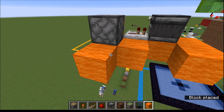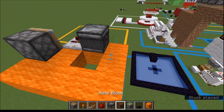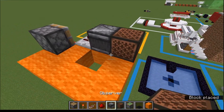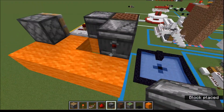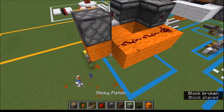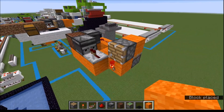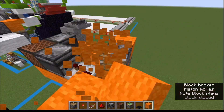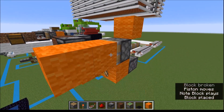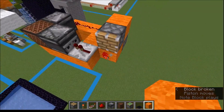We need a delay because it takes a little while for everything to be placed. We want this to fire as fast as possible, so we're going to use an observer, have it going into a note block, going into another observer, going into some redstone dust, place a sticky piston here, and just like that this thing is all set up to go.